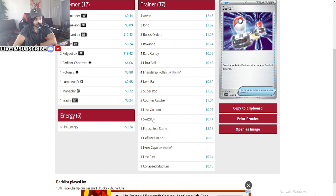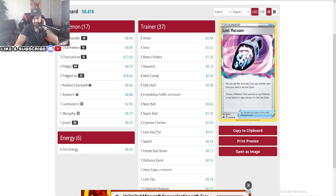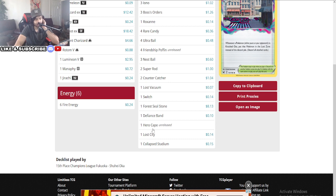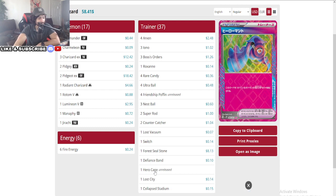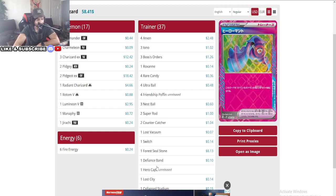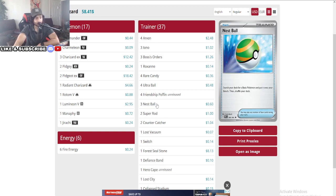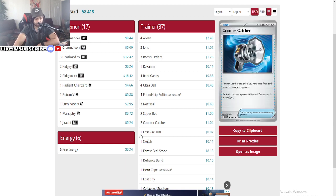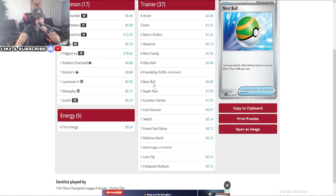Counter Catcher at two, Super Rod at two, six energies. There's one Lost Vacuum — since there's no more Path to the Peak, you don't really have to run Lost Vacuum, so running only one doesn't really hurt you. This is interesting — the Hero Cape gives plus 100 HP, so he's actually making his Charizard 430 HP, basically unkillable. The only thing that can kill it is a Roaring Moon. It's a really good idea. There's also a Devolution Band here for when you fall behind against certain decks.